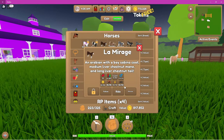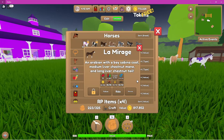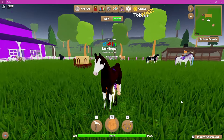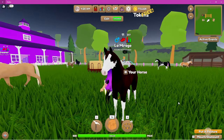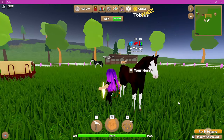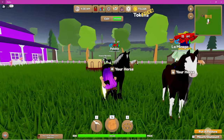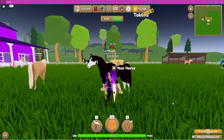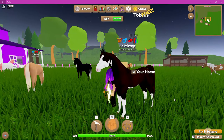Next up is La Mirage. La Mirage is a bay sabino Arabian — he is such a handsome boy. I wanted to go with interesting coat colors just to see if we can get that to work on a Frisian. He's a beautiful boy — so that's La Mirage.